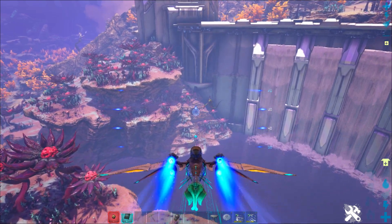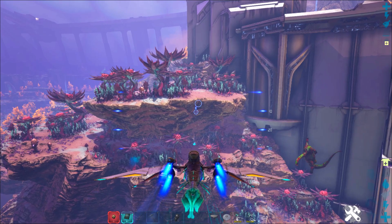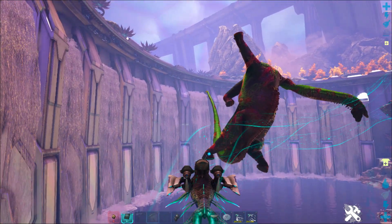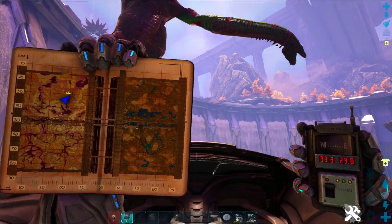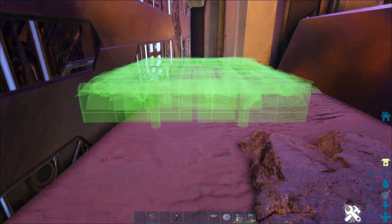There are probably 50 metal nodes underwater here at the bottom of this dam, and there's a lot of spinos too, so be careful. Tons of silica pearls and lots of other flat areas all around here. The Bronto is absolutely speechless at how beautiful this is. We're going to show one last little bonus spot from this location.